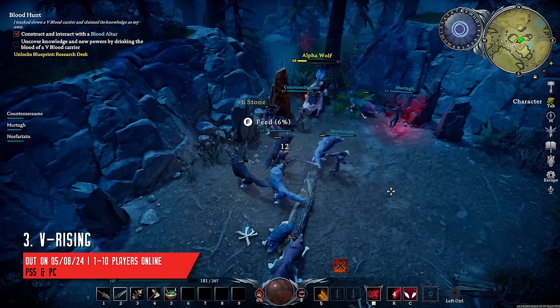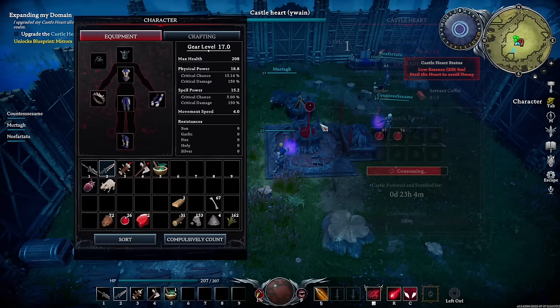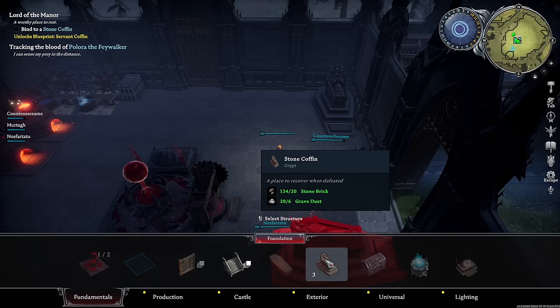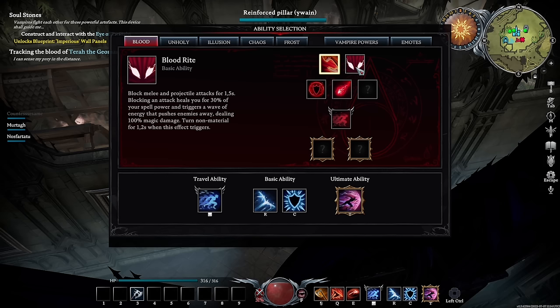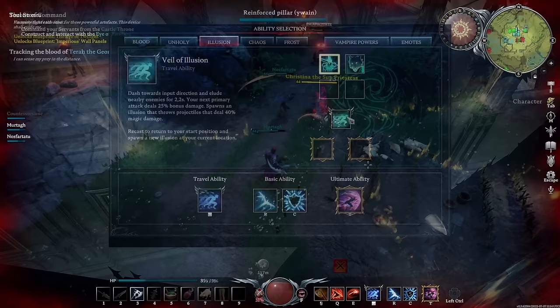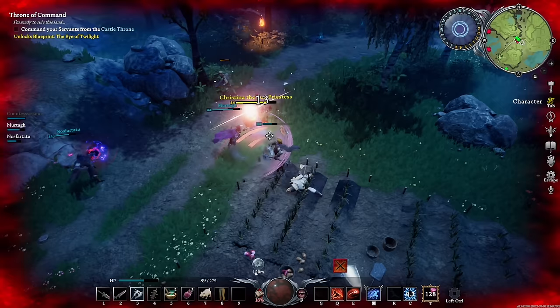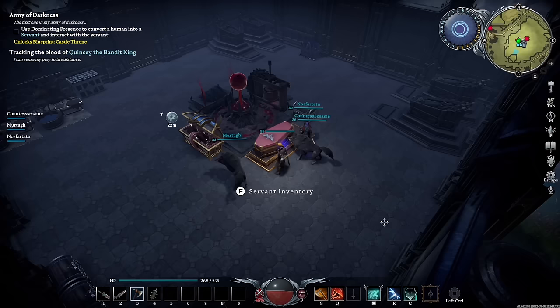V Rising, an action RPG with survival and open world elements, is the game that convinced us that early access can be well worth your time. It may not look like much, but there's a ton going on in this package. The gameplay loop of hunting at night and crafting during the day brought us through dozens of hours of playtime when we first started. It takes a lot to keep a big castle running, so it's super helpful to enlist your buds for this one, especially since it makes the whole crafting loop go way faster. This game also has great progression tied to killing bosses in the game world, and they always reward you with unique abilities for your class. And since everyone can craft their own unique vampires, it meant we all had our roles to play in combat. Combat in survival games is often just kinda there, but V Rising bucks the trend and proves you can have awesome survival systems, crafting, and great combat. The 1.0 update is quickly approaching on May 8th, so take our word for it and check out V Rising.